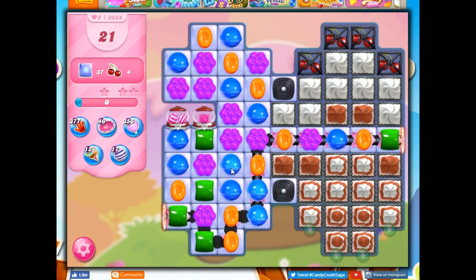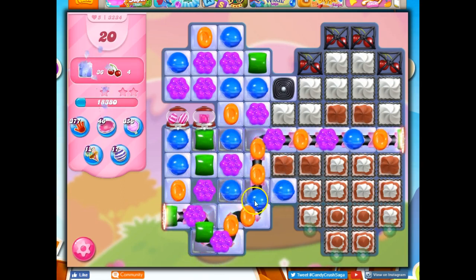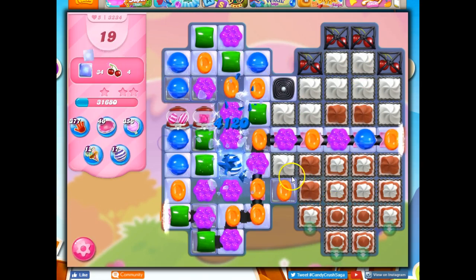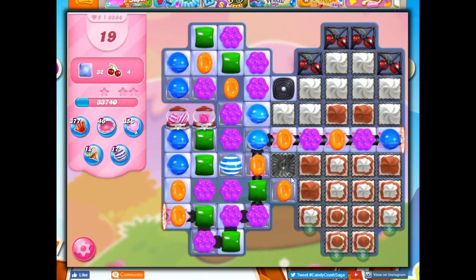Something I really like on this board is that I don't have very many colors. I only have a few green on the board, so if I get rid of the green, maybe I'll make some specials to help me clear some of this area out. Although I can't reach the green, I do have an opportunity to make a special, so I'll take that.